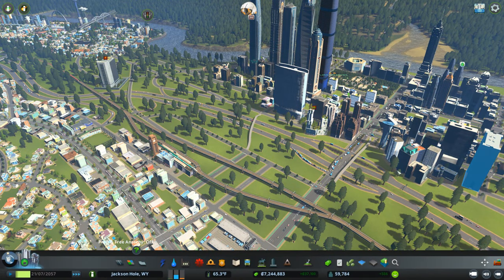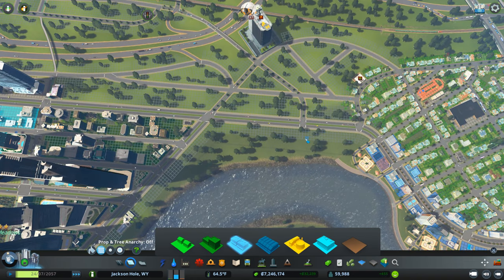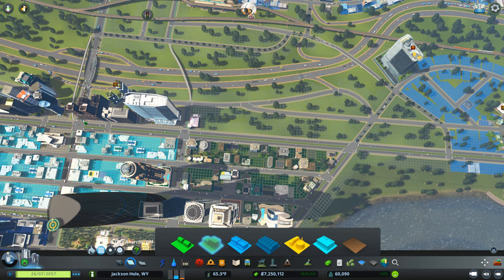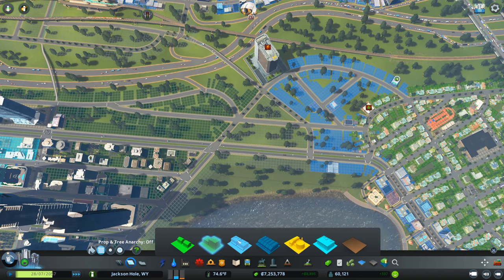Hello and welcome to Cities Skylines — we are playing Jackson Hole, Wyoming, and I'm your humble host Christopher Tarantola. We need to get this services building some power and zone it up so it can start building. Welcome to the show, I really appreciate y'all watching. Let's get some light blue zoning going on over here. We're going to do some high-density residential over here and culminate it with this area.